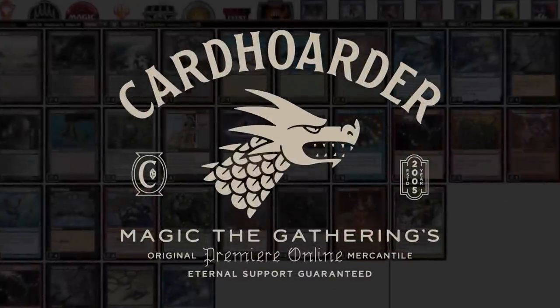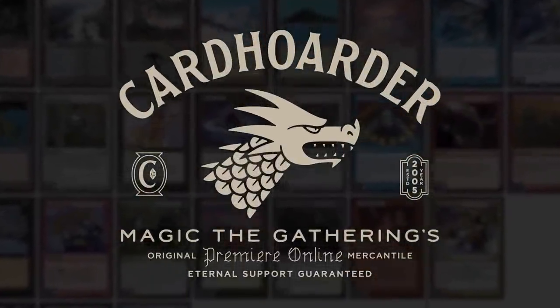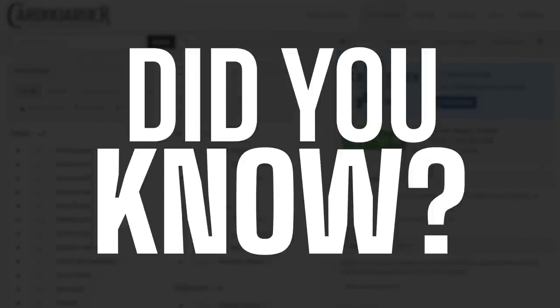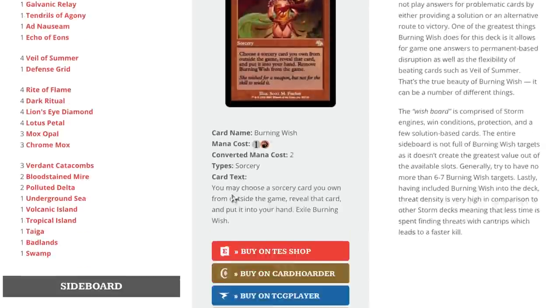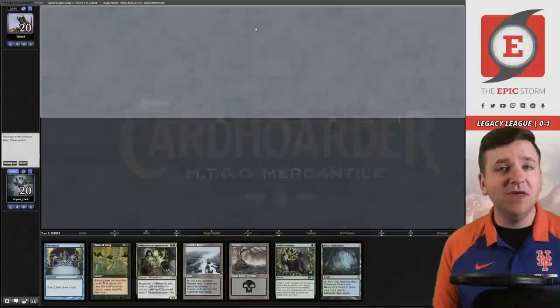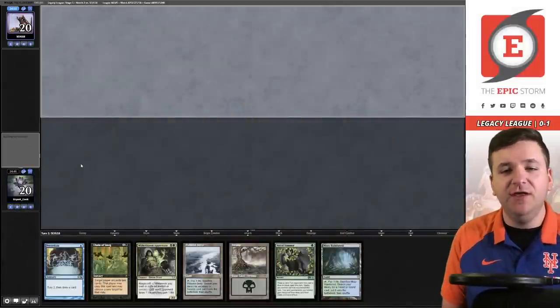With Card Hoarder, renting your favorite combo deck has never been easier — there isn't a more affordable solution for Magic Online. Want to play the deck in this video? Check out the pinned comment below to easily rent the deck from Card Hoarder. Did you know you can rent the Epic Storm from Card Hoarder for as little as seven tickets a week? We've made it simple by including a button to rent the entire deck at theepicstorm.com decklist.